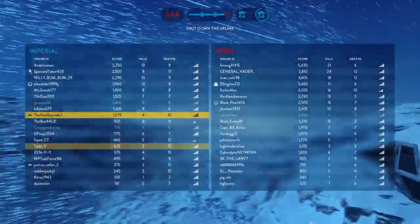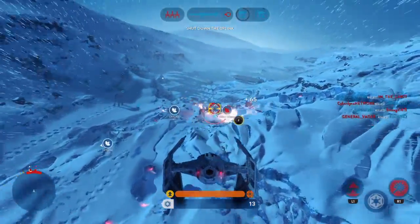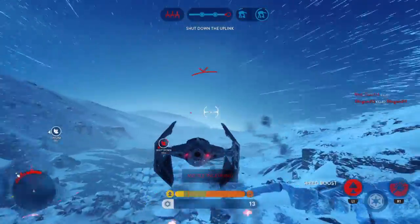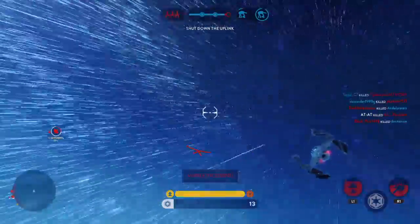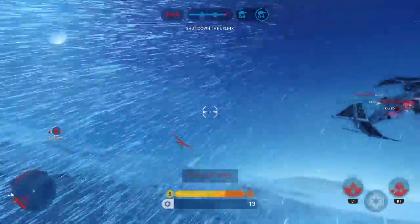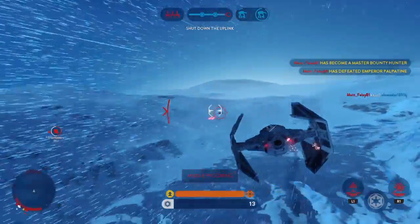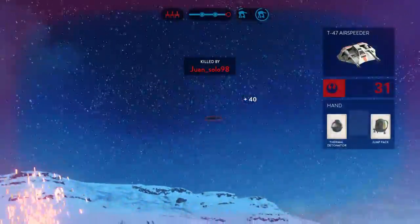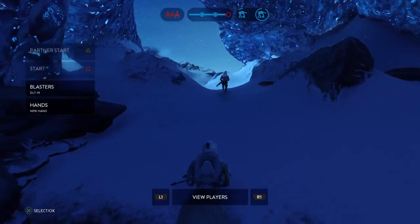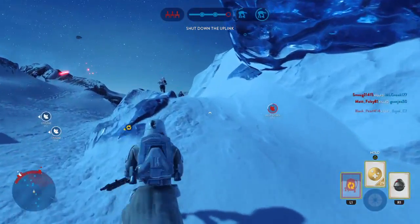The rebel Y-Wing is targeting our AT-AT. Missile closing on your position. Deactivate that uplink station — otherwise the rebel bombers will use it to zero in on the location.